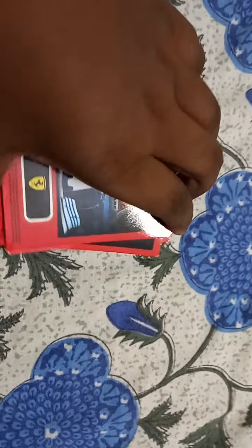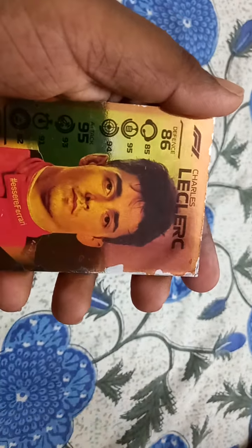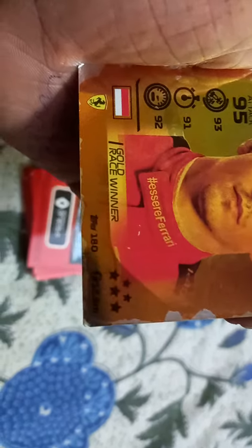There are 20 cards! Here we are going to see the Ferrari team. The first card is a golden card - Charles Leclerc. We are going to see a gold race winner with 5 stars - a golden card race winner.